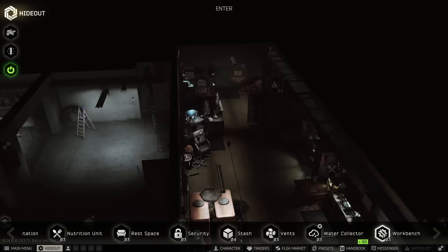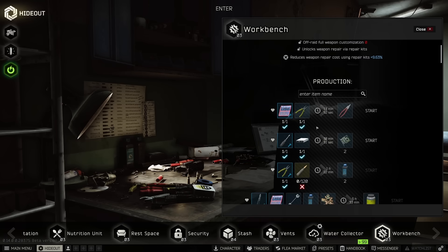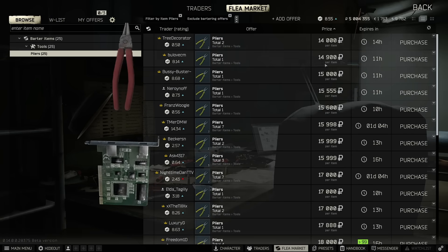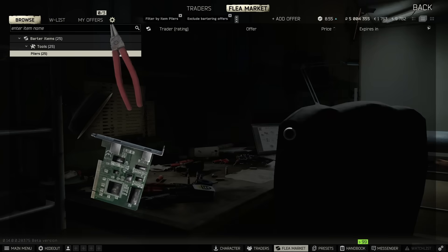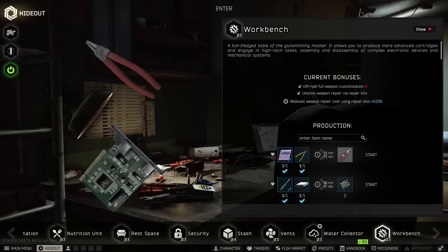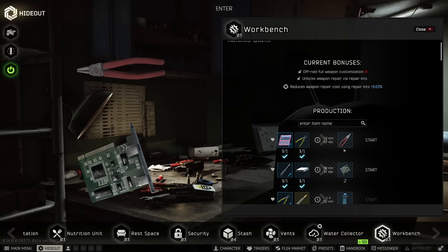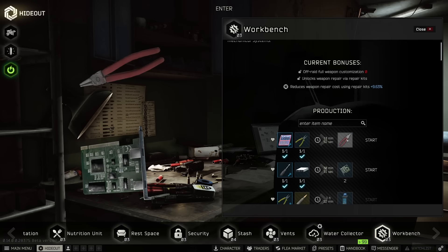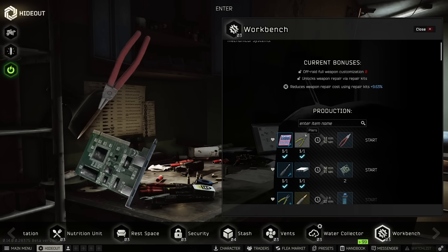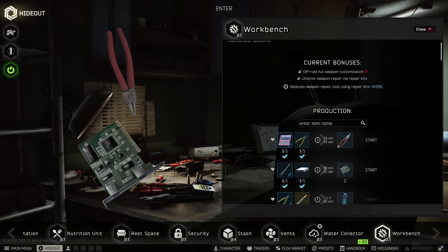Moving on to the workbench — not much has changed here. During the day I'm rotating between the red pliers and the printed circuit boards. The yellow pliers are usually between 10 and 15k on the flea; buy them as cheap as possible because the higher you spend, the less profit you make. I like the pliers craft because it's very quick — 13 minutes — and the more you level up your crafting skill, the shorter this time gets. Craft a bunch and sell them to Therapist; she buys them for 17,010 rubles a piece.